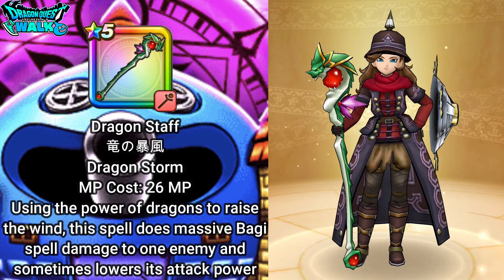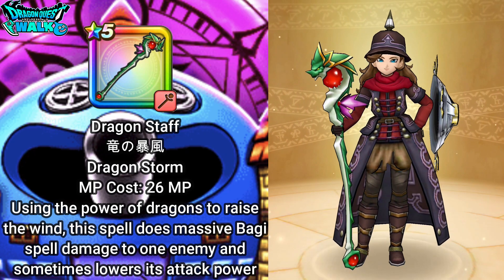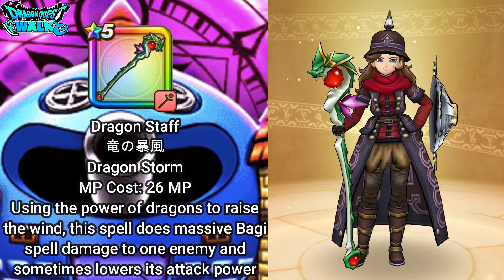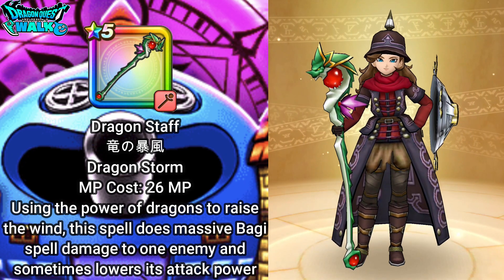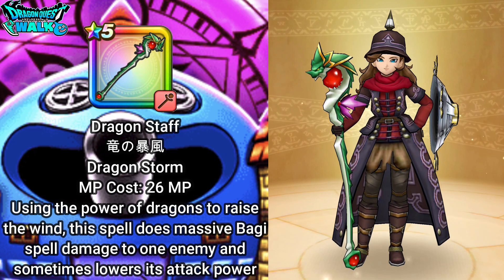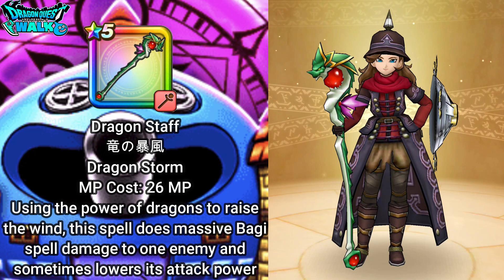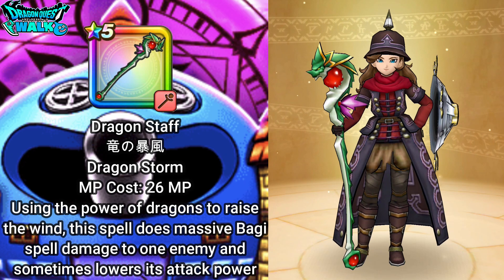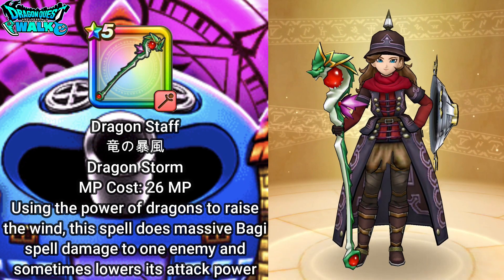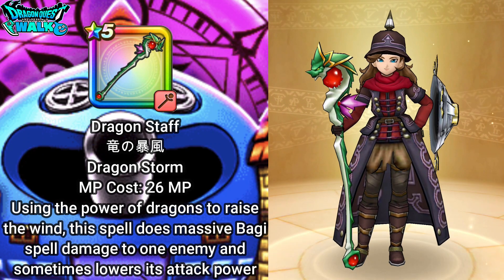My Demon Swordsman is going to be using kind of the same basic tactics as my Archmage — going to be using Dragon Storm in order to do buggy damage to the enemy. With their ability, when they sometimes take damage, or when they end or start a turn, they actually get some type of buff, which is going to increase the damage of the spells I use.